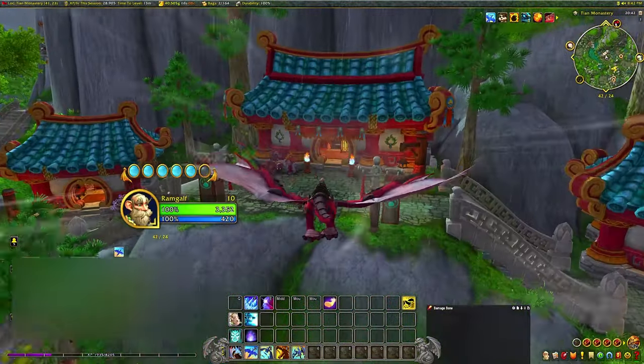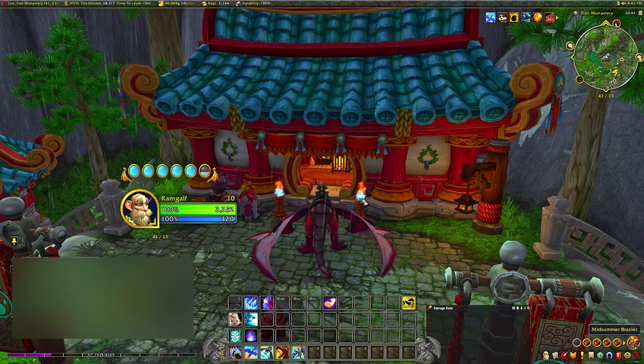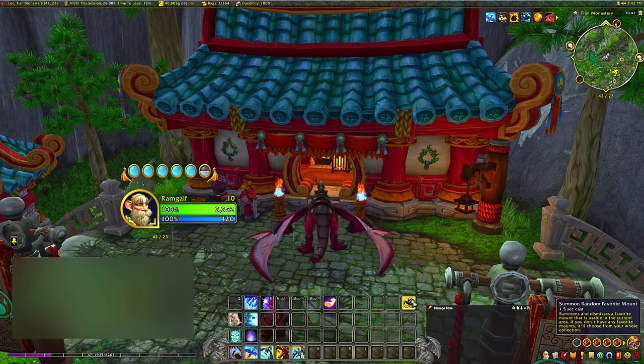Whenever you level up a character to level 70 in MoP Remix, you get 30,000 bronze — the currency inside this event. That's quite helpful if you want to buy all the mogs, mounts, toys, and goodies.